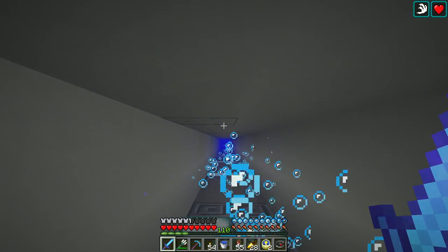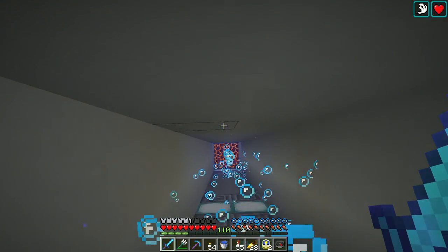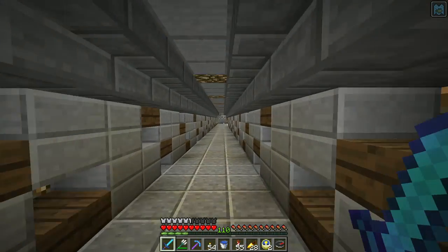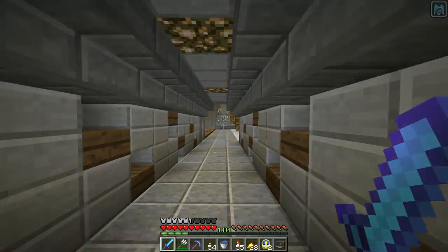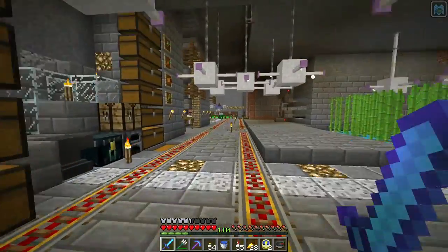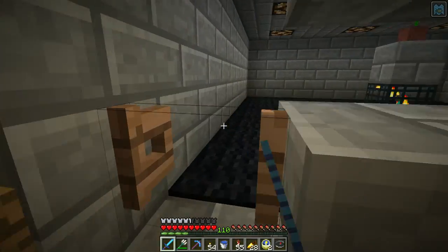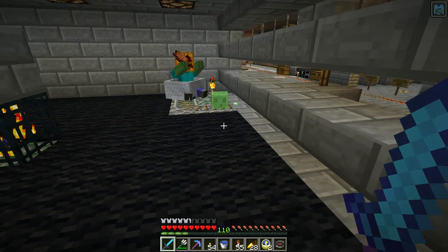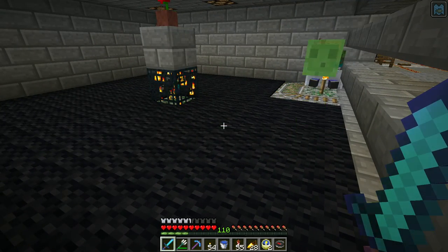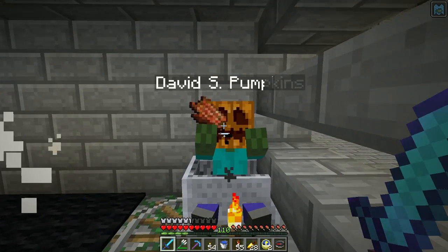Did want to show a couple of things and make sure I caught them on camera. Barb_makes_things bought a couple of tridents, which is awesome - I very much appreciate it. I could probably switch over to charging emeralds because that's the real cost. Oh hey, Mr. Slime - how did you spawn in there? He must have spawned on that torch. You're pushing David S. Pumpkins around.